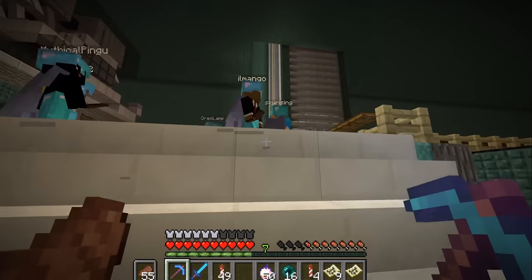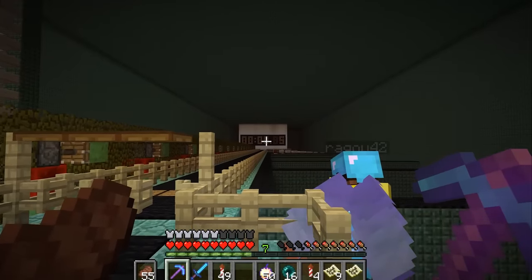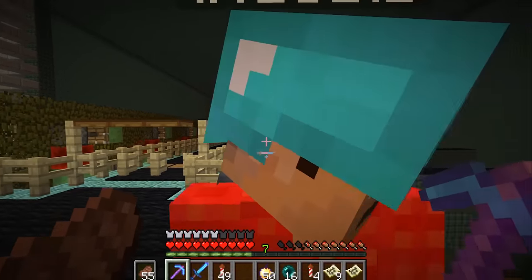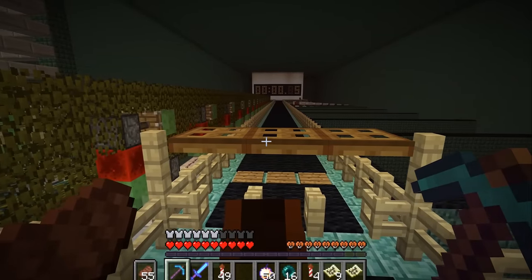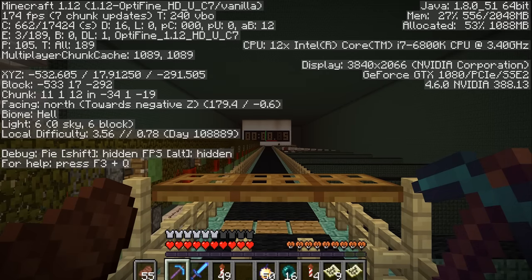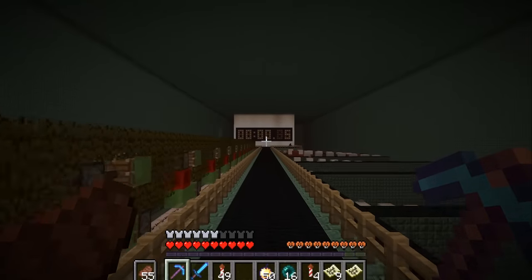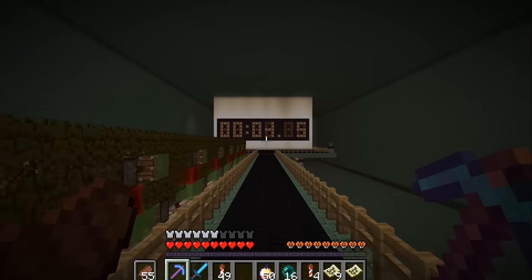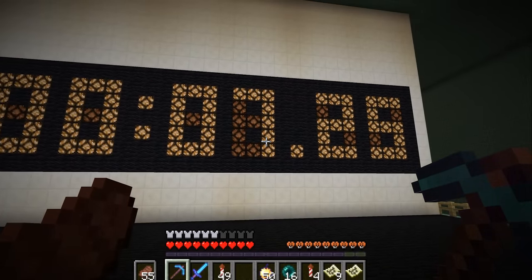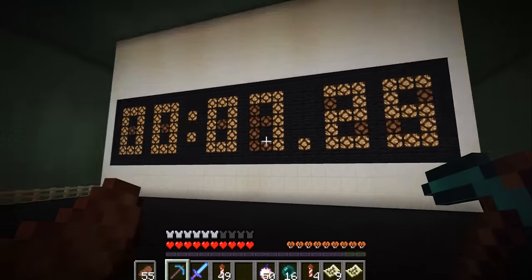Then we checked the speed. Here in the back, 100 meters away, you can see a seven-segment stopwatch that's as accurate as a twentieth of a second. You just need to ride in a straight line for 100 meters and then it will display the time it took to ride exactly those 100 meters. When you arrive it takes about three seconds and then you get the final result — this horse has a speed of 7.25 per 100 meters.